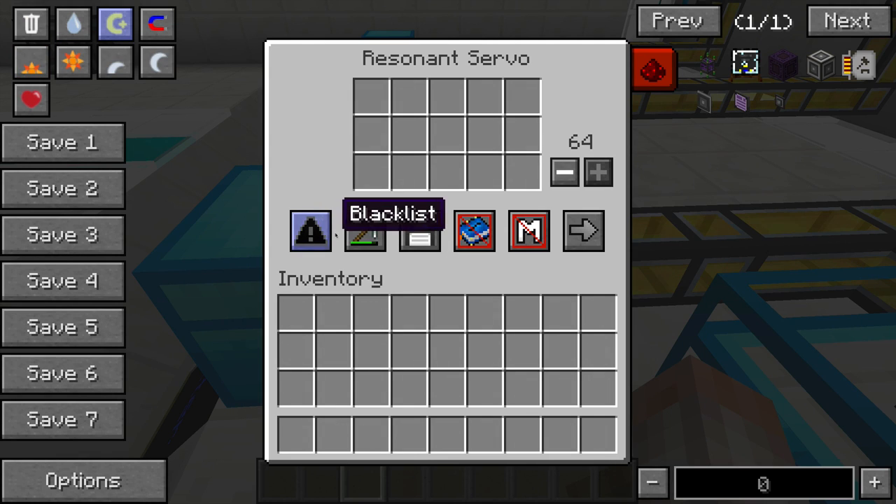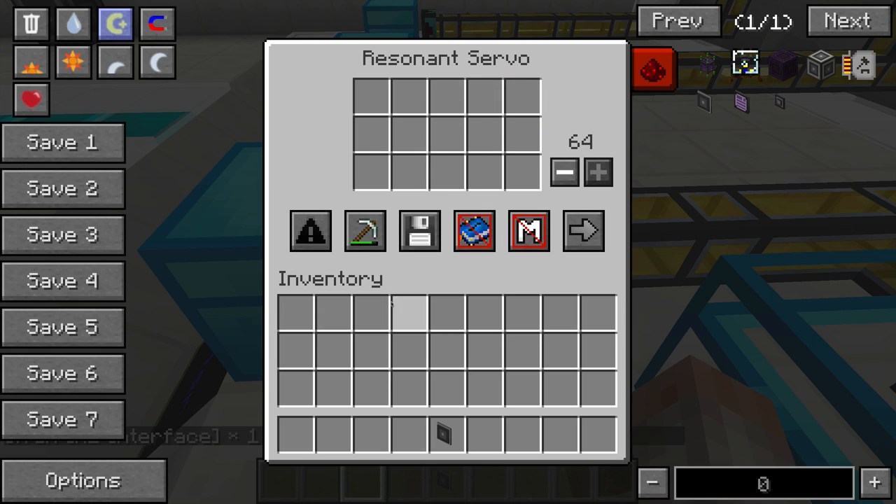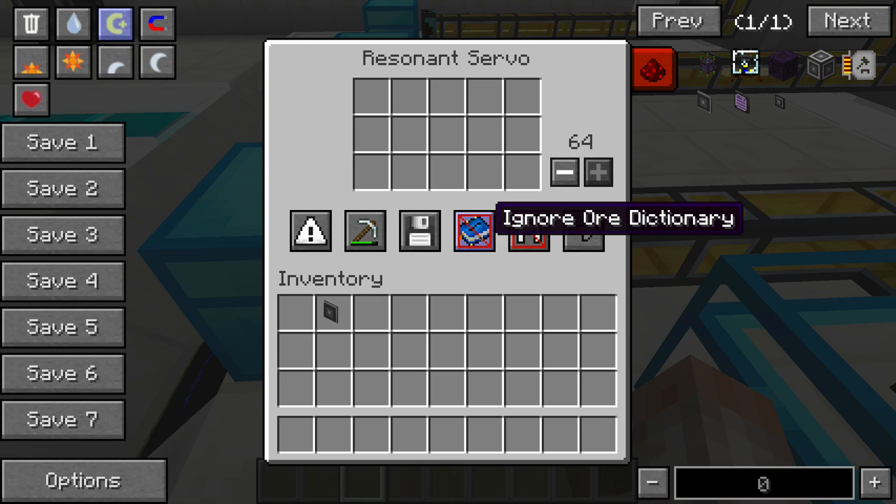Inside the resonant servo: Blacklist means any items you put in here will not be sent. Whitelist will only allow specified items — for example, if I whitelist something, only those items will pass through. Metadata will determine the difference between durability and tools. NBT allows filtering by NBT data. Ore Dictionary: if you have multiple different ores from different mods, you can either set it to Ignore or Use Ore Dictionary — which will send any copper ore, no matter what mod it's from, to your target destination. Ignore Mod Owner will recognize the mod that an item is from and you can filter by that.